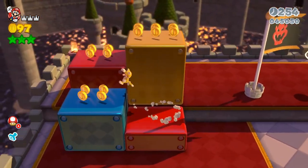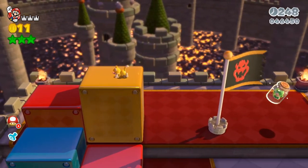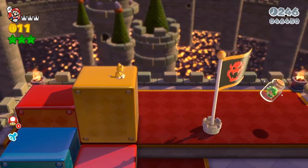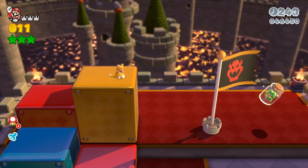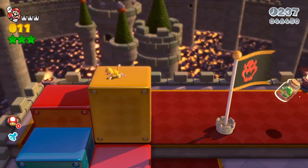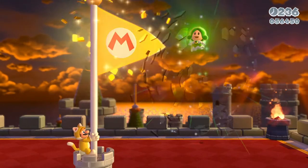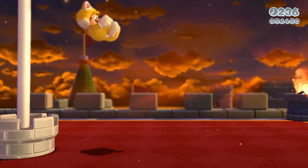So we climb up here, grab these 1-ups, and because we have Cat Mario we are going to turn this flagpole gold. Once you jump on there he's gonna climb up real fast. You can also do the long jump and touch the top like that if you do not have the Cat Mario suit on.